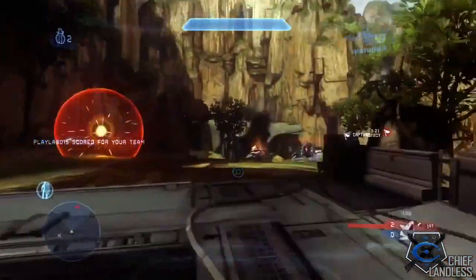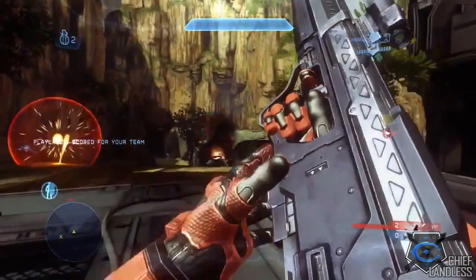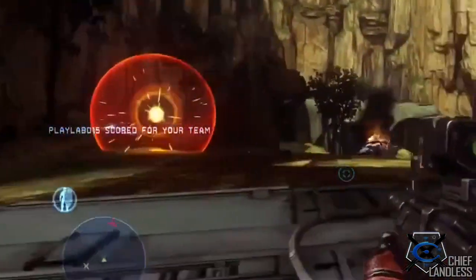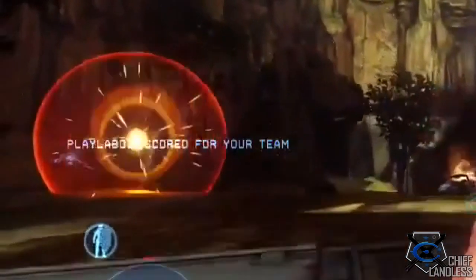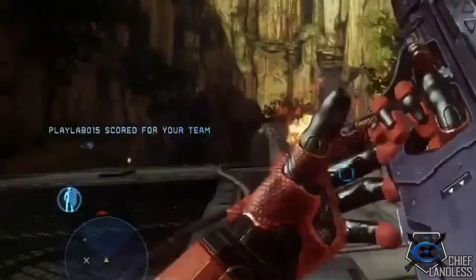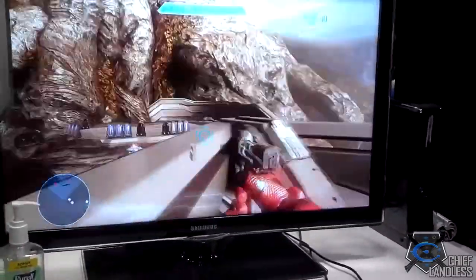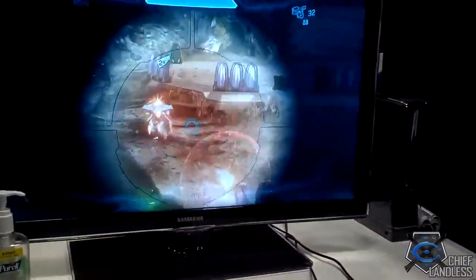If you look on the left side of the screen you'll see the Pulse Grenade, which was previously referred to as the Promethean EMP grenade. Unlike the other weapons shown, this one you can actually select in your loadouts before entering a game — it's one of the standard grenades you can equip alongside the frag and plasma grenade. The Pulse Grenade is very similar to Halo 3's shield drainer, but this time around it is not as powerful; it drains the enemy's shield very slowly, but gives you the upper hand in battle.